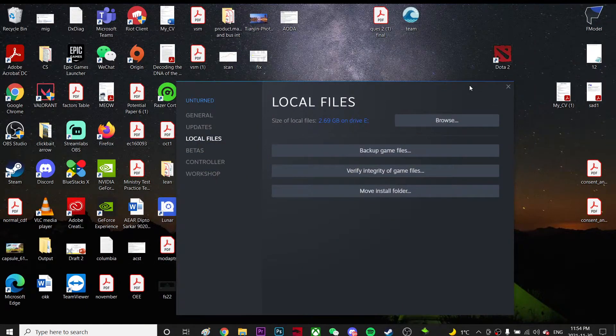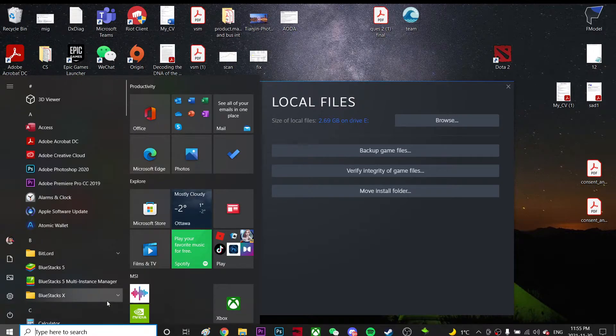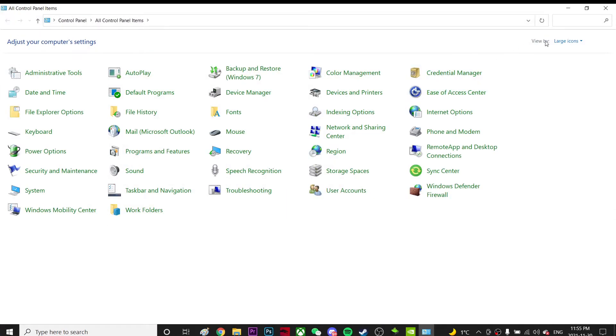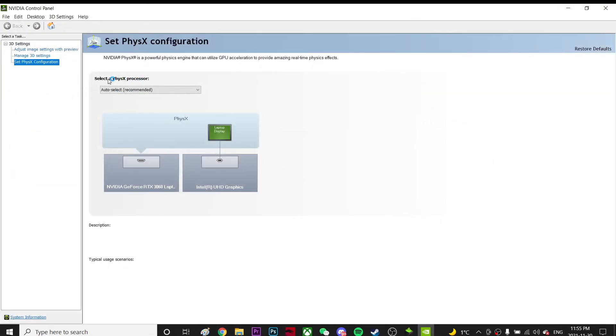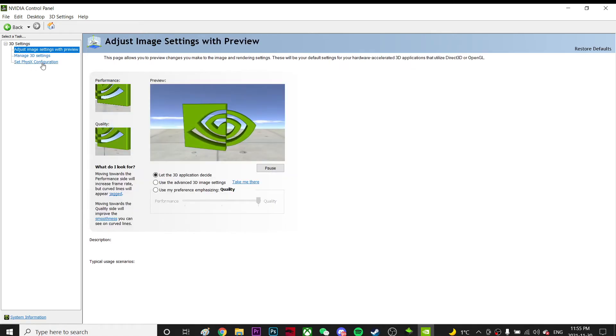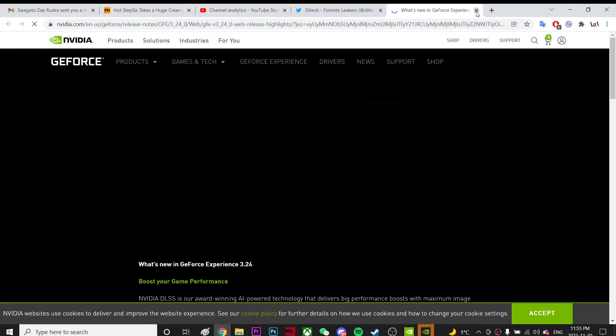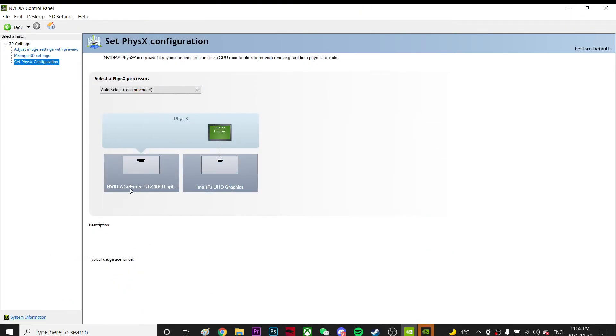Right-click and go to Nvidia Control Panel. If you can't find it, go to Control Panel, set it to Large Icons, and you can find it there. Once you open it, go to 'Set PhysX Configuration' and make sure you're using the GPU instead of the CPU. That will fix the problem. Thanks for watching and have a nice day!